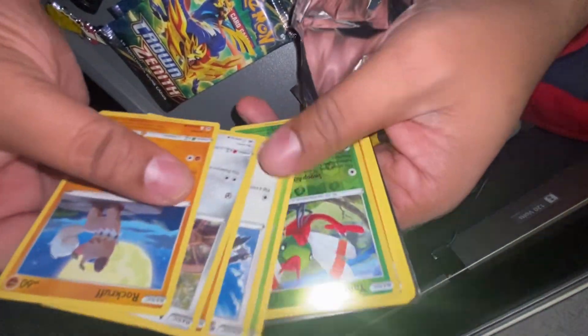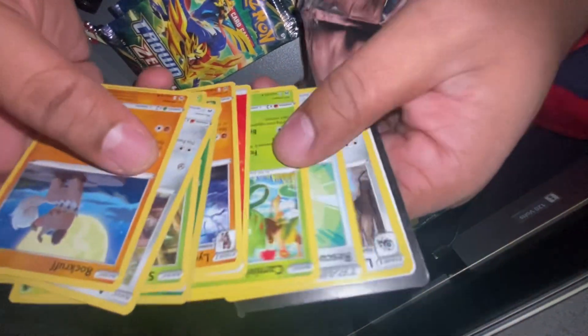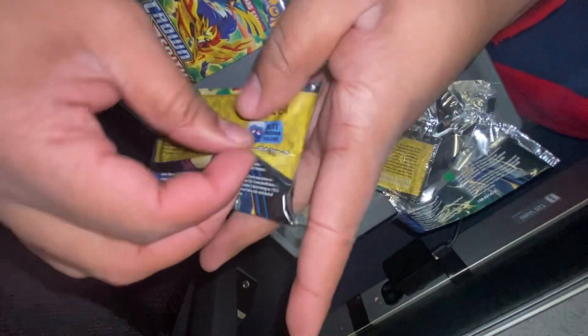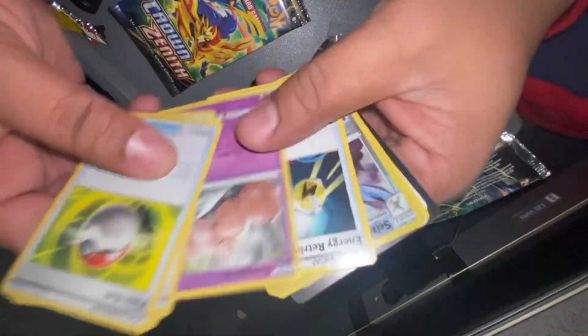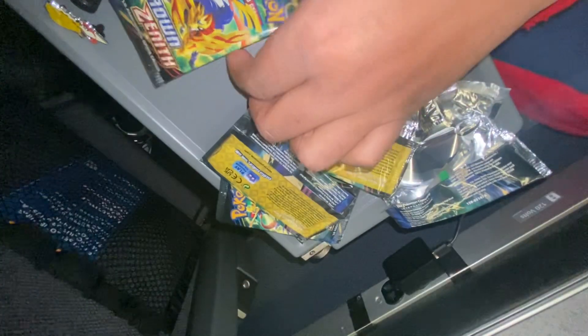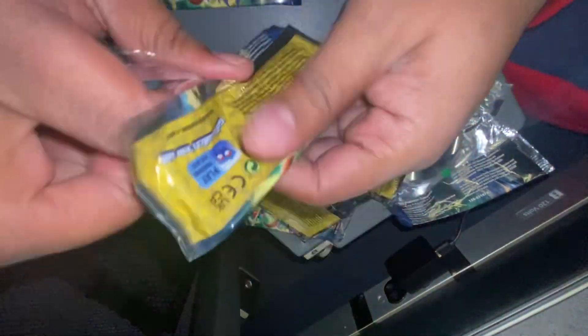Going quick now. Lichen Rock is the rare, I guess. Rescue Carrier — that's only used in bird decks. Scissor was the rare. Executor. I'd rather get an energy than a V-Star counter. This box wasn't great so far.